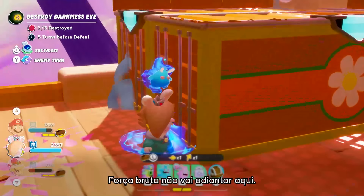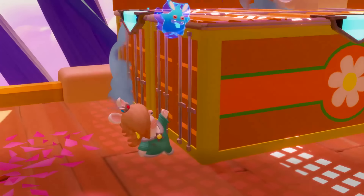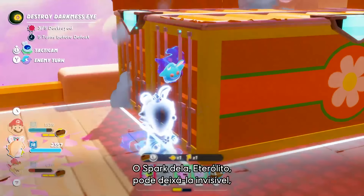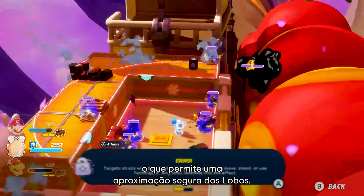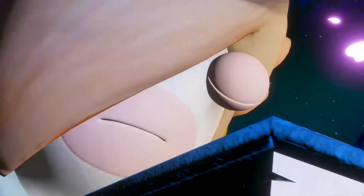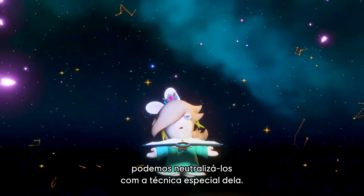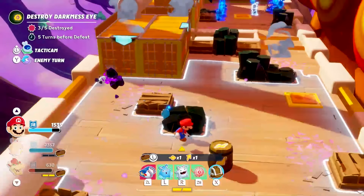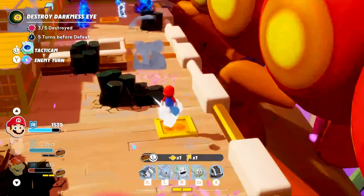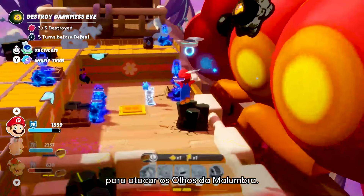Brute force won't make it here. It's time for a stealthy move with Rabbit Rosalina. Her Spark, Aethering, can turn her invisible, allowing her to approach the Lone Wolves safely. Now that we are close to them, we can use her signature technique and neutralize them momentarily.